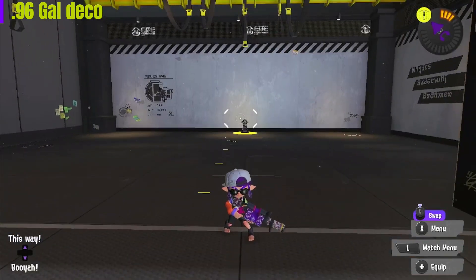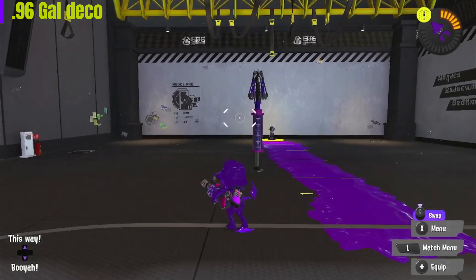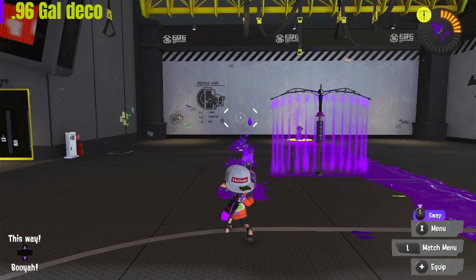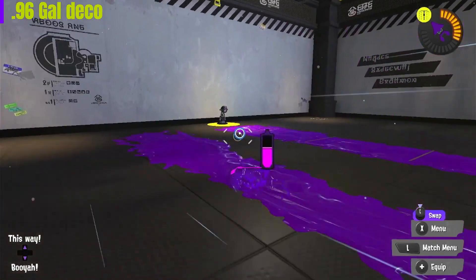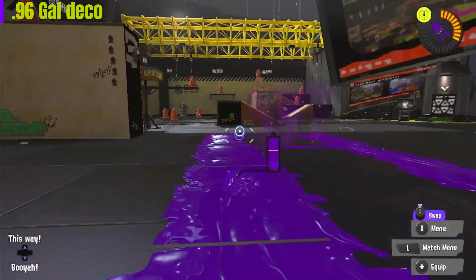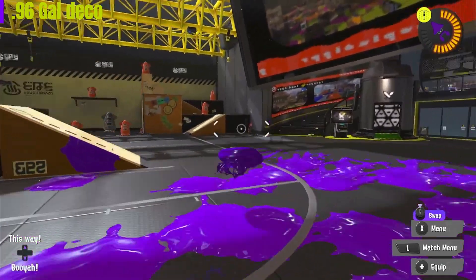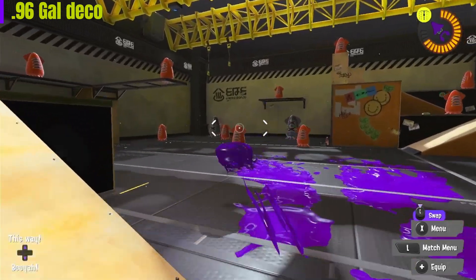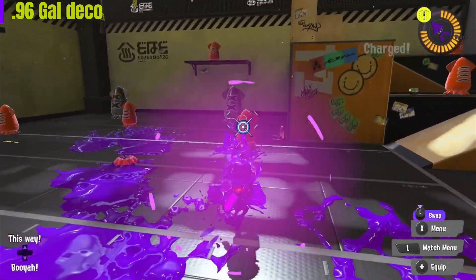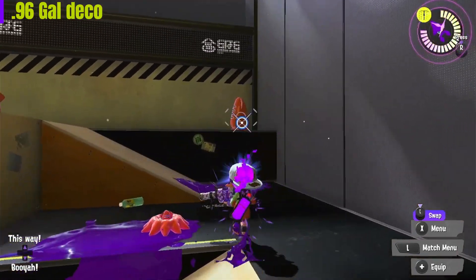Number three, the 96 Gal Deco. Its range is incredible and it has Inkwall and Kraken. I'm actually not extremely well-versed with this weapon — you can definitely two-tap people with it, or just hold down on the button and it inks decently well. I'm not extremely good at this weapon, but I have a couple pretty pro Splatoon player friends who can make this weapon just destroy teams.